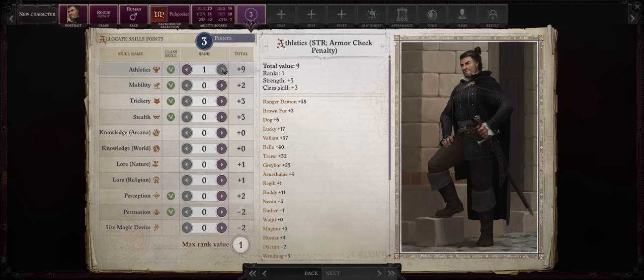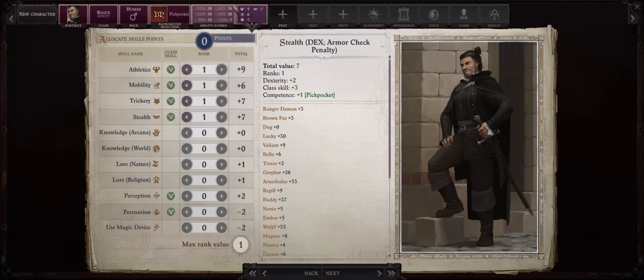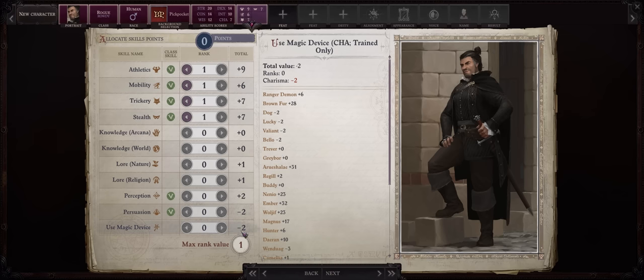For skill points, Athletics is your main stat. It not only has synergy with Trickster for even more attack bonus and damage, but we are a Strength-focused character. Besides that, I would just go for the classic rogue skills: Mobility, Trickery, and Stealth, even if we don't have high Dexterity. We will be getting enough bonuses from gear to achieve decent enough scores in these. I wouldn't really bother with Use Magic Device, but you can go for it if you want — even with a penalty to Charisma, you can still eventually cast any scrolls.